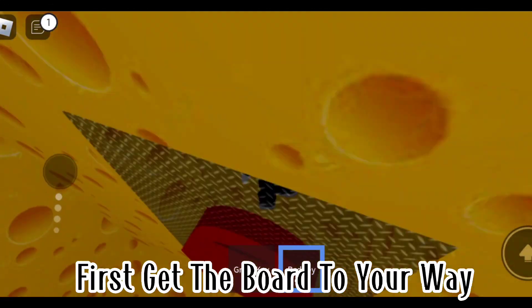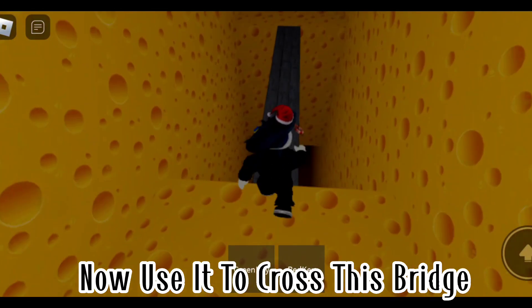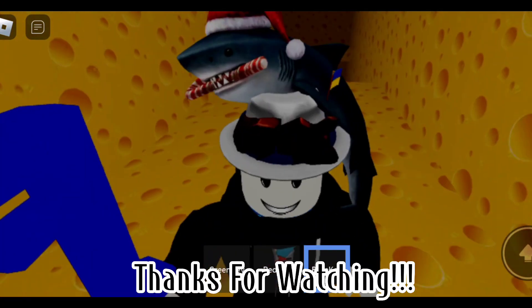And lastly, the blue key. First, get the board out of your way, then use it to cross this bridge. The blue key is on the other side of the bridge. Here you go — thanks for watching.